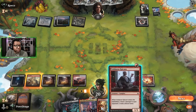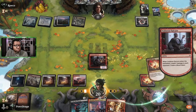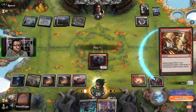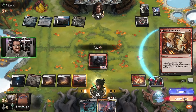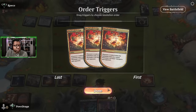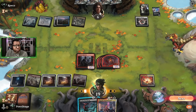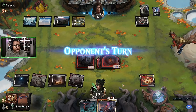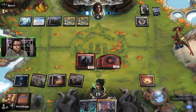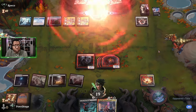The opponent is just kind of letting us do our thing. We're gonna do a couple of points of damage. I'm going to go ahead and do this in case they have a No More Lies - looks like they don't have any counters, so that's cute. Pass the turn - the opponent's at six. They might have another Temporary Lockdown or something here. Nope, that's all we needed.